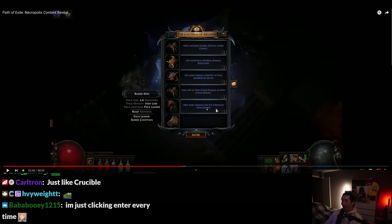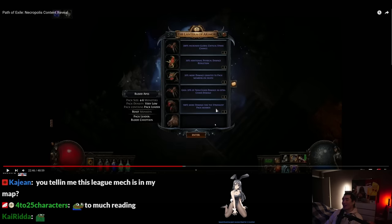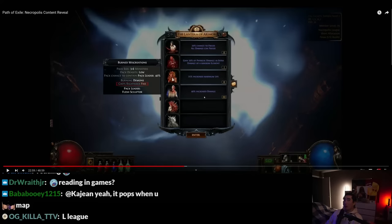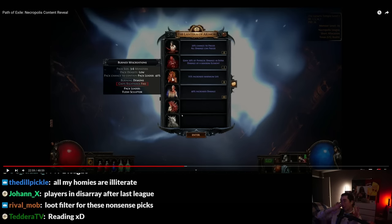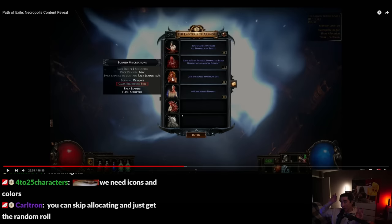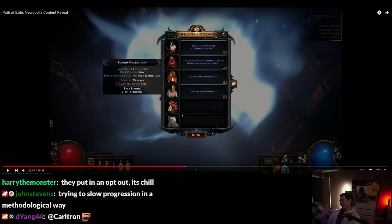Ain't nobody trying to sweat like this and read all this — that's too much reading. Hardcore players already have to filter based on barrage and stuff. Now it's like: if I see Devour, make sure it doesn't have Penetration or Attack Speed, then switch it. But then I don't want this other mob to have Attack Speed either — it's like, just let me play the game, please.